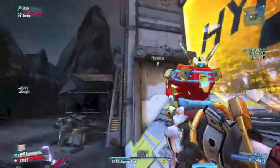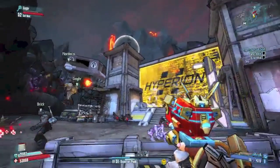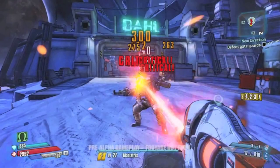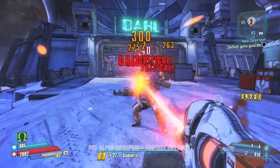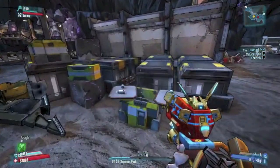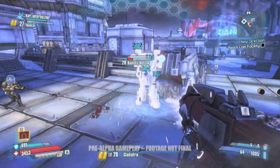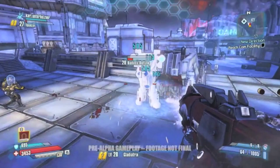Lastly, because it went by so fast in the gameplay footage — the new elements. The only time we saw the laser gun at work, it was doing fire-based damage, which you can tell by the orange damage numbers. Lasers are probably going to do fiery-type damage. Then there's the cryo gun, which does ice-based damage, indicated by the blue text.